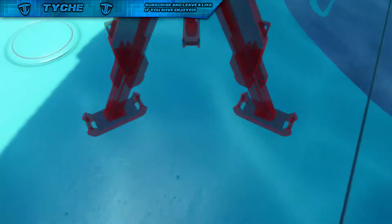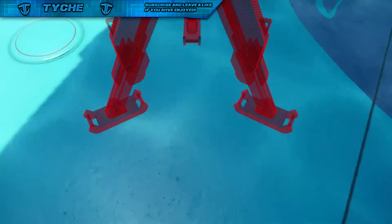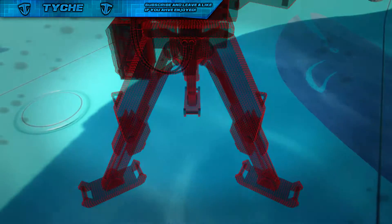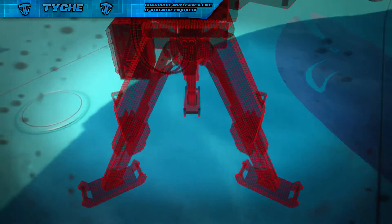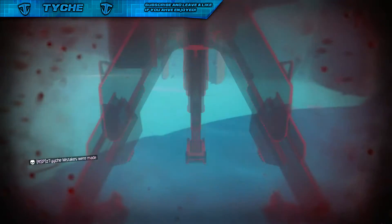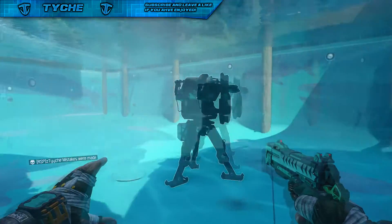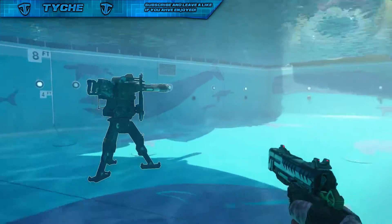All you guys need to do for this is have a sentry gun and re-jack. Make sure that all three legs of your sentry gun are on the floor, and basically wait until you drown. As soon as you drown, you want to quickly tap L1, R1, and R2 at exactly the same time as soon as you die.